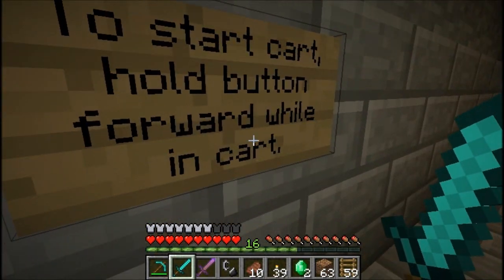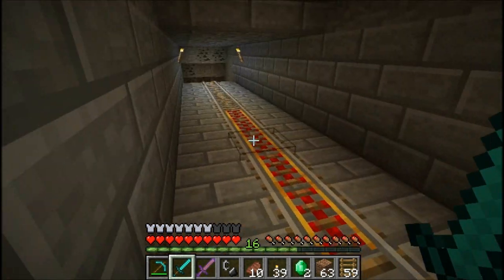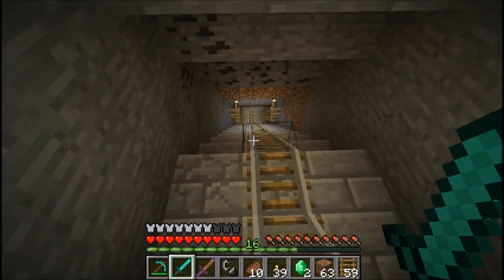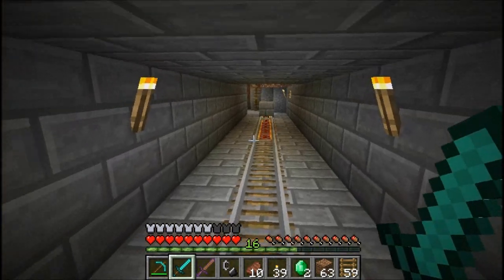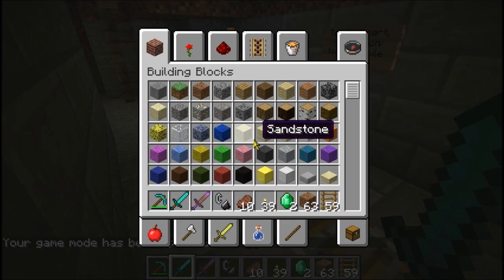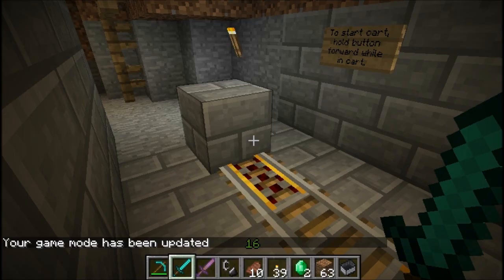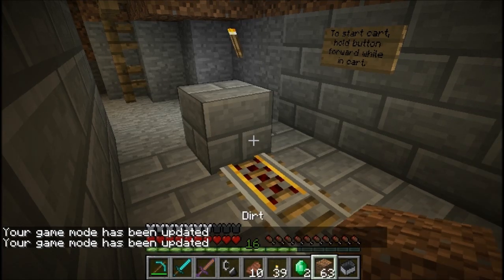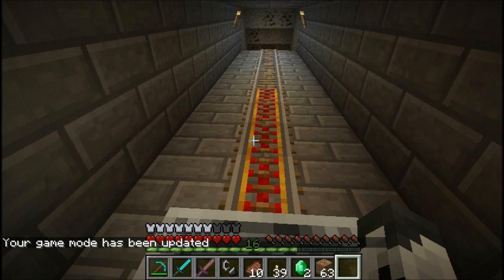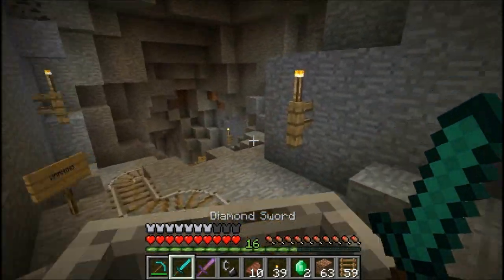Here's the mine cart. To start cart, hold button forward while in cart. Yeah — it just totally went out without me. Great. Bye, cart. Does it really just go down to there? Let's spawn in a cart because I just tapped it. Okay, there we go. I accidentally just tapped it and it kept going. Go! Oh — I didn't know you could actually do that. You can actually control mine carts now by pressing forward? Whoa!